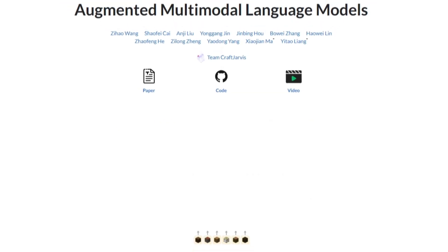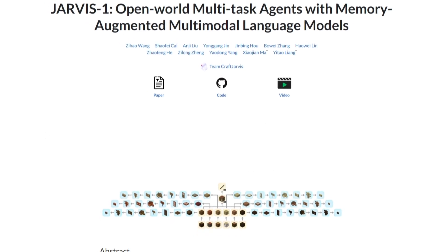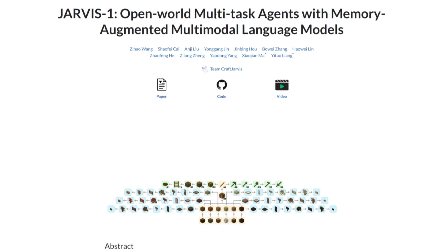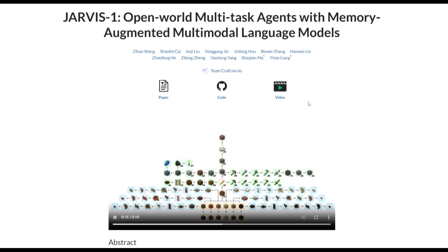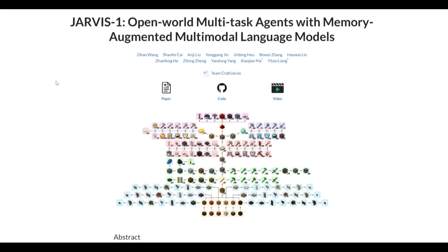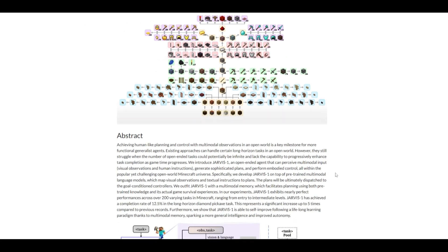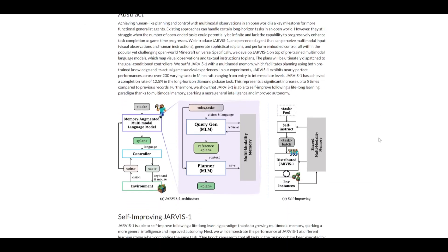Welcome back to another video at World of AI. In today's video, we are covering Jarvis1, which is an open-world multitask agent with memory-augmented multimodal language models. What this basically means is that it has the ability to see, act, as well as learn continuously with its multimodal feature.